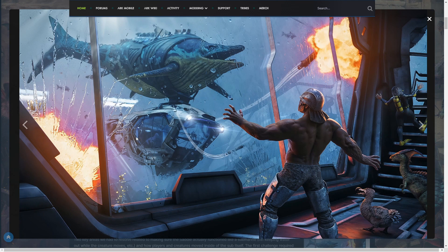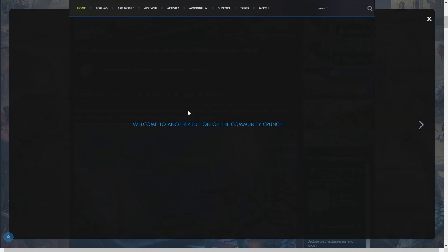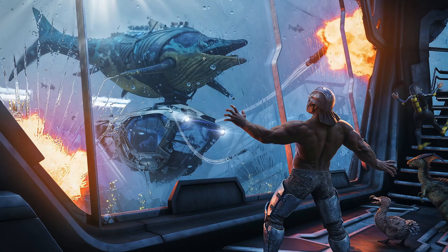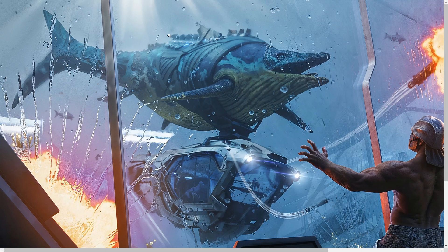The Shastasaurus saddle has been basically fully revealed here and there's a lot of things to talk about, so I'm just going to go ahead and get the image and then we'll go in depth. As you guys can see, there's one thing that's a little bit concerning, and that's the fact that the Shastasaurus saddle is actually tech. I'm not 100% sure, but I feel like it wasn't supposed to be tech.